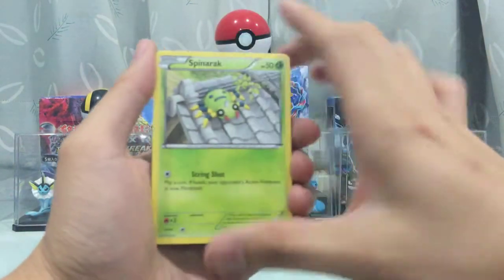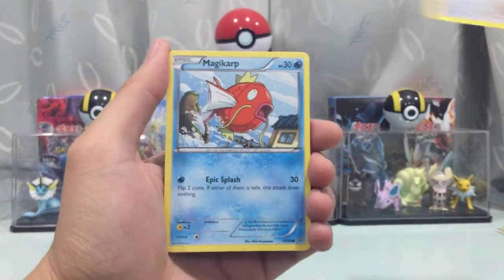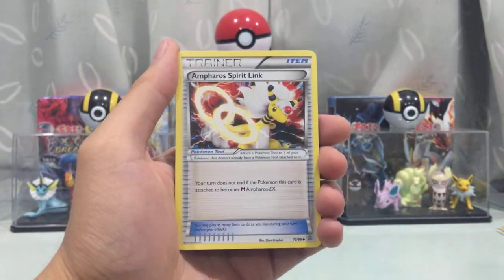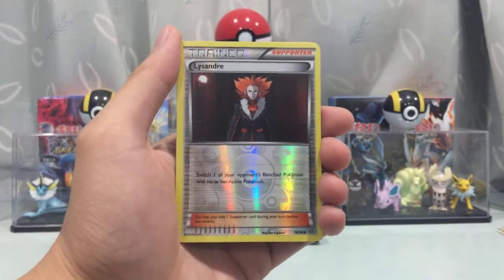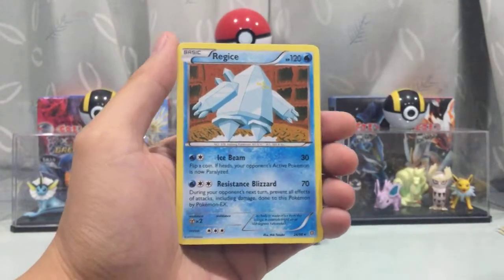Next pack: we got a Spinarak, Rhyhorn, Meowth, Magical Cup, Rhydon, Oddish, Unfurl, Spiritomb, Kirlia, Dangerous Energy. We got a Lysander reverse holo ray — not too bad. And we got a Regi Ice again.